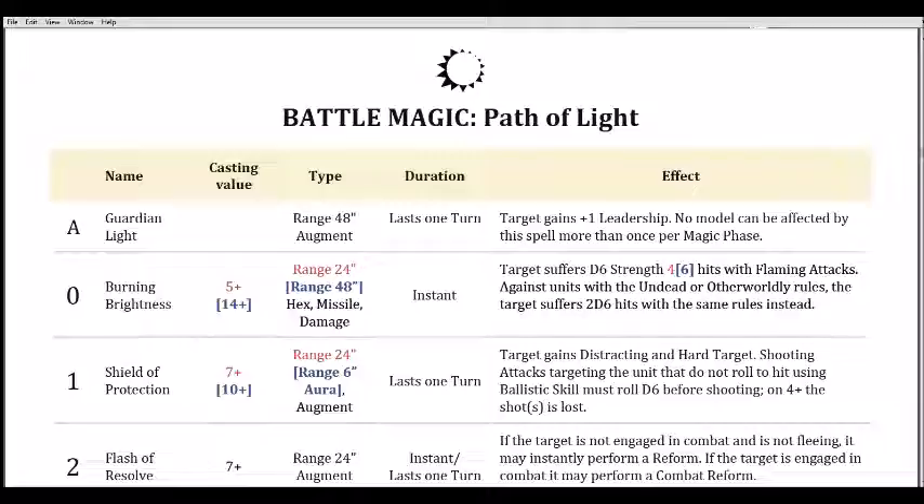The old spell was Shim's Burn Gaze. A casting value of five is fantastic for a spell that does d6 Strength 4. You can one-dice it and have a decent shot of getting it off against basically anything. If you're a plus two caster, you're on a three-up, which is pretty awesome. For a 24-inch range magic missile that does d6 Strength 4, you can one-dice it and two-thirds of the time you're going to get it.